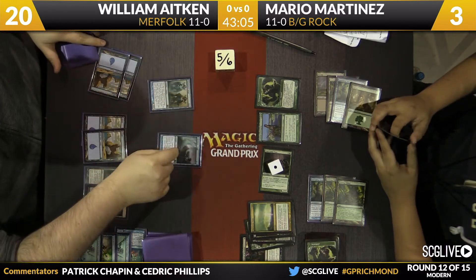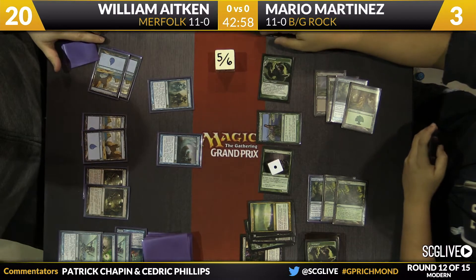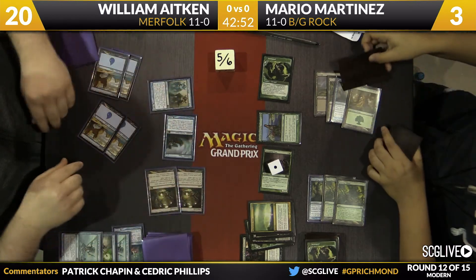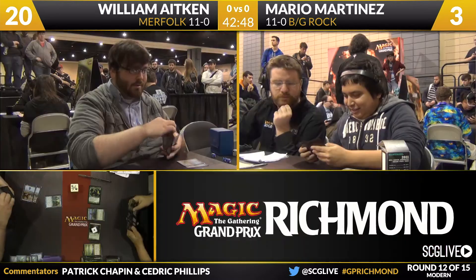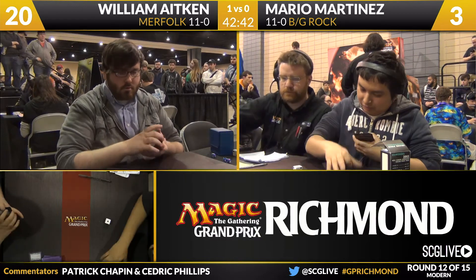Phantasmal Image copies Tidebinder Mage. The trigger taps the Tarmogoyf. Mario will have to tap it down. If William fires both Mutavaults, it's game over. William Atkin wins game number one over Mario Martinez. Merfolk, 11-0, up a game over Black-Green Rock.